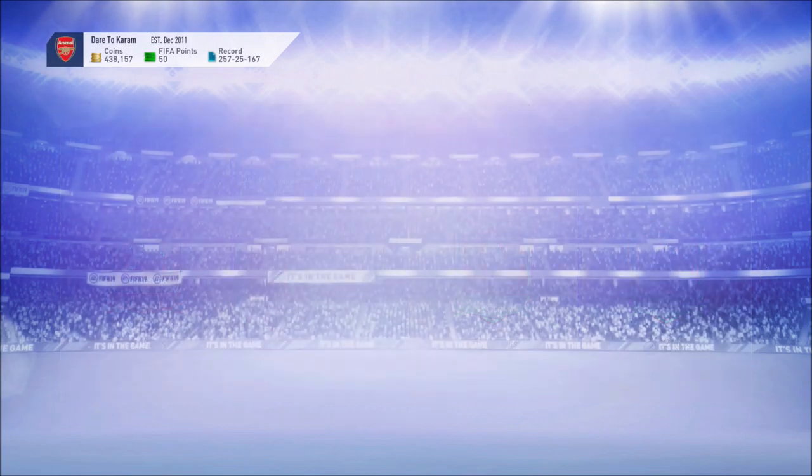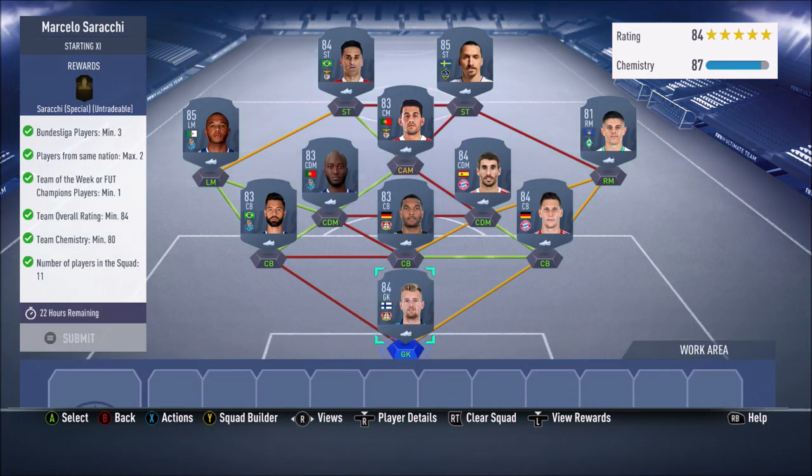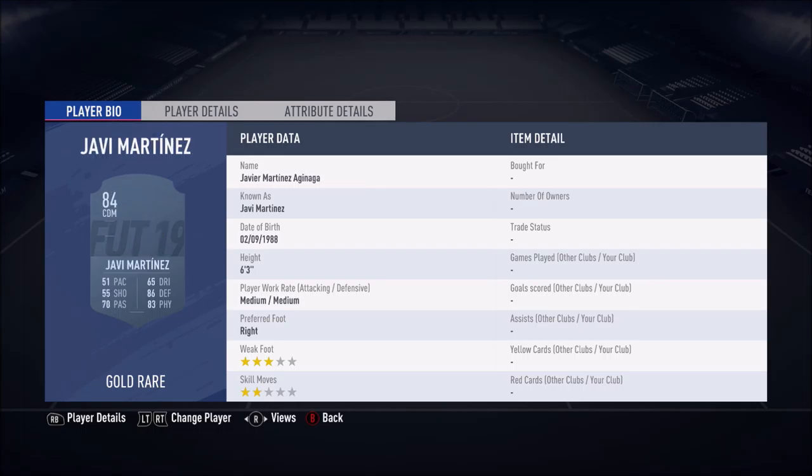Let's get into the cheapest possible solution right now — I don't want to waste your guys' time. In goal we have Herdecky, going to set you back around 3.3k. Then we have Sule at around 8k, Jonathan Tor at around 3.6k, Felipe at 1.5k, Hevy Martinez at 7k, and Perera at 1.4k.